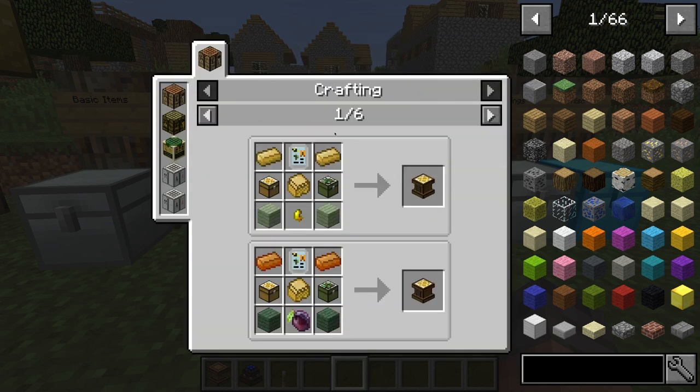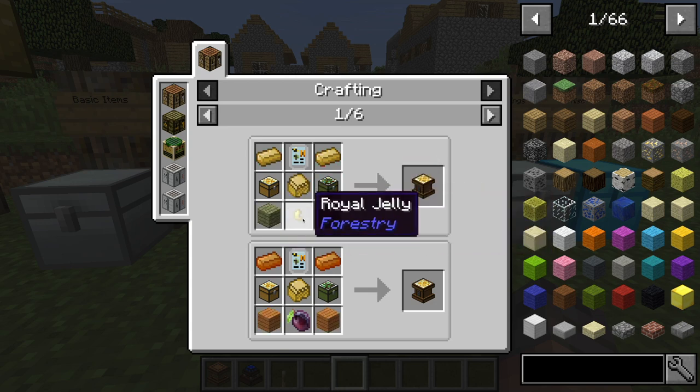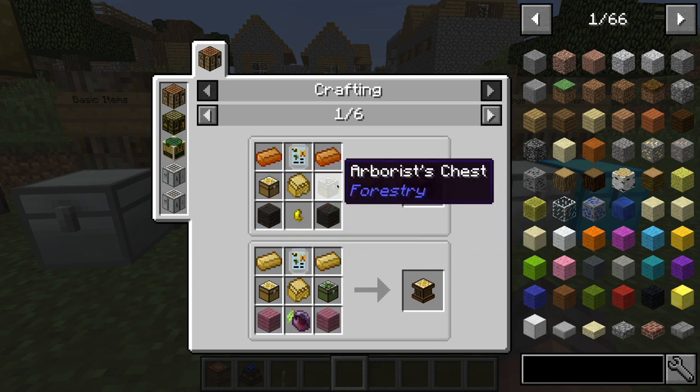You also have a database. To make this, it's two bronze ingots, a portable analyzer, a sturdy casing, two of any type of wood, a royal jelly, an apiarist's chest, and an arborist's chest.